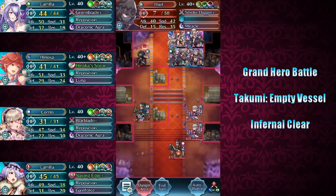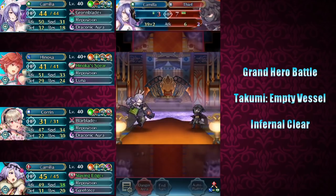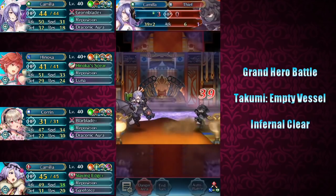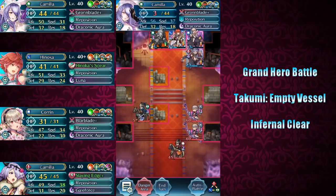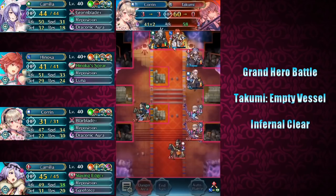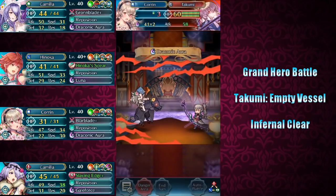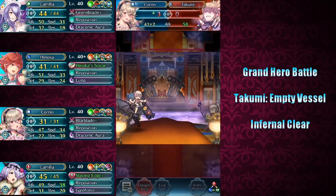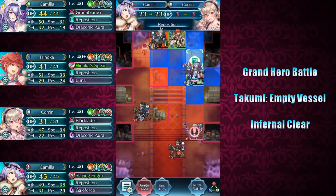The first thing we're going to do is finish off this Thief here with Spring Camilla. Then we're going to take out our first Takumi with Summer Corrin. At this point we want to move Summer Corrin out of harm's way, so we're going to use New Year's Camilla to reposition her back.